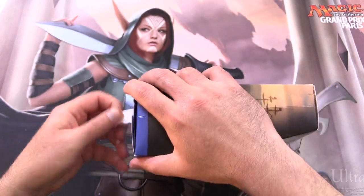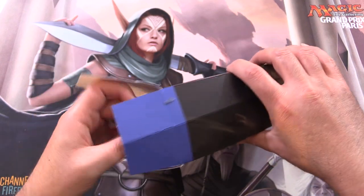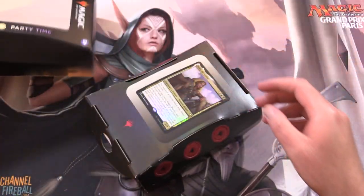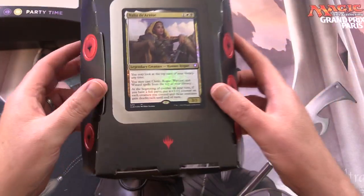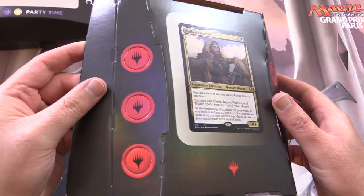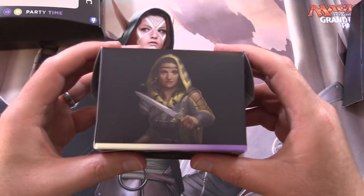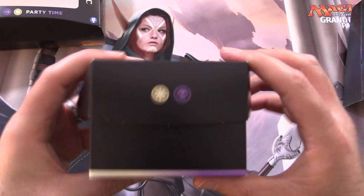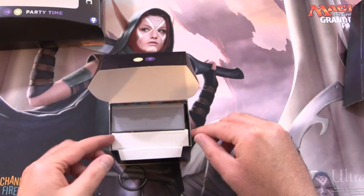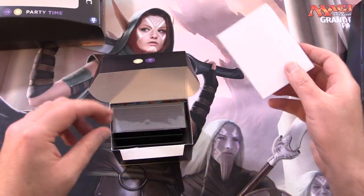So let's get into it. We've got the pull tab on the bottom. These decks are going for about $45 to $50 US, a bit pricier than the ones for Commander Legends 1, which you can still find for about $20. So we've got some punch-outs here and here is the deck box itself.